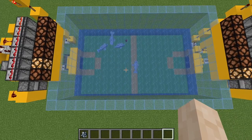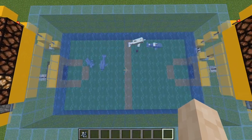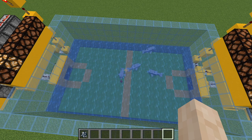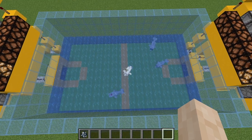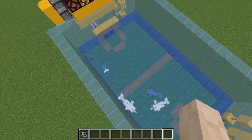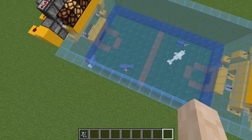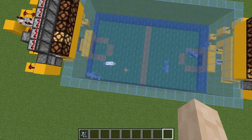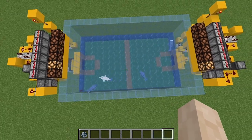The only problem with this game is that whenever the Dolphins grab that block, they actually take a little bit of damage — I don't know why — but it will eventually kill them. I think this is just a bug for now and I hope they will fix it, but for now this is really cool.